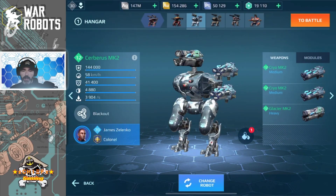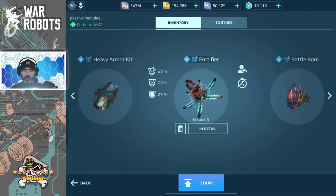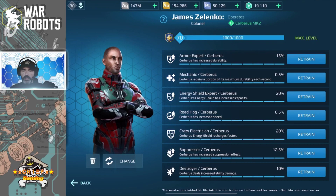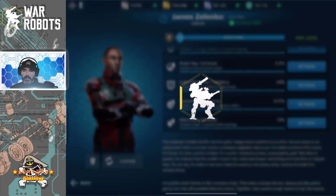For the first Cerberus in my lineup, I am running cryo weapons — two cryo and a glacier, along with a last stand and a heavy armor kit. I could have gone with either a heavy armor kit or the fortifier, as the fortifier would give an additional boost to the built-in shield. But I figured I'd try it without the fortifier to begin with. Do keep in mind it only has two passive module slots, so that's why I only have two equipped. And finally rounding it out, I have a phase shift. For the pilot I've got Armor Expert, Mechanic, Energy Shield Expert, Crazy Electrician — which increases the shield's recharge by 20% faster — Roadhog Suppression for increased suppression effect of 12.5%, and Destroyer, which gives an additional 10% damage to the built-in weapon. Overall I think this is going to be a pretty solid build.